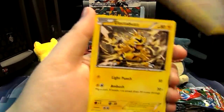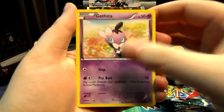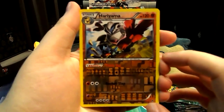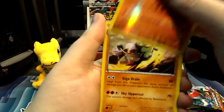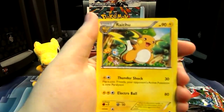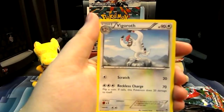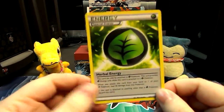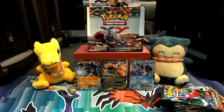Alright. Eevee. Electabuzz. Gothita. Makuhita. A Lickitung. A Reverse Hariyama. And a Primrose. Then we have a Raichu, a Vigoroth, and a Herbal Energy. I need more of those.